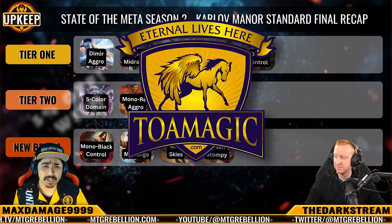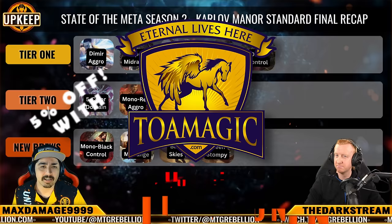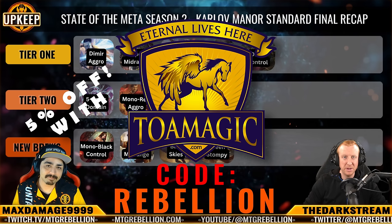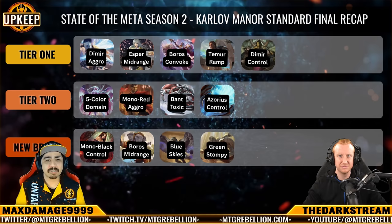Rebels, as you know, we've partnered with TOA Magic on our State of the Meta series. For those of you who aren't already using TOA Magic for your paper tournament needs, click the link below in the description and check out the store. Don't forget to use the code REBELLION for 5% off at checkout. TOA Magic can deliver all your cards in one package, with free tracked shipping on every order, and over 1 million fulfilled orders to date. We can confirm that TOA gets it done right.